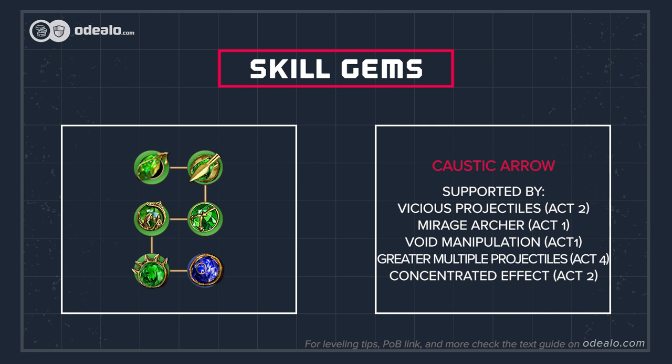Link it with Onslaught, Mirage Archer, Void Manipulation, Efficacy, and Lesser Multiple Projectiles in Act 1. In the next act, add Vicious Projectiles and Concentrated Effect. The next upgrade is in Act 4, where you can replace LMP with GMP.